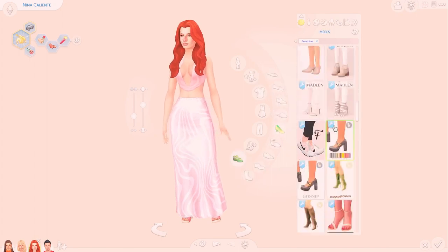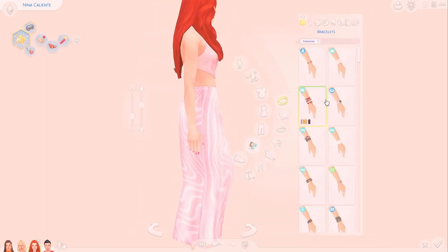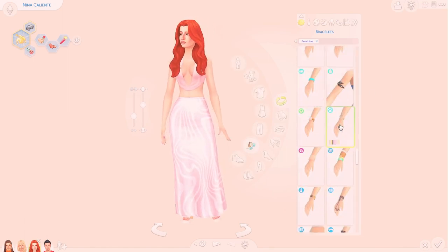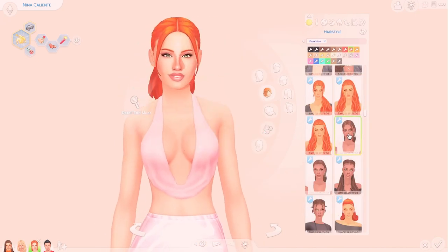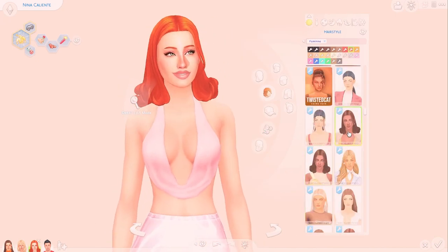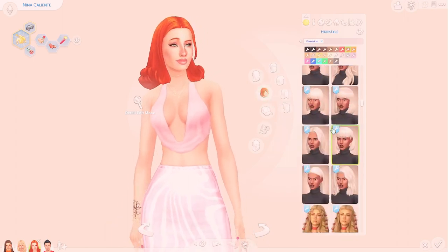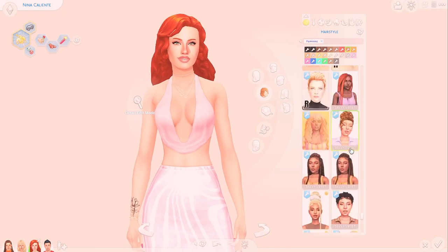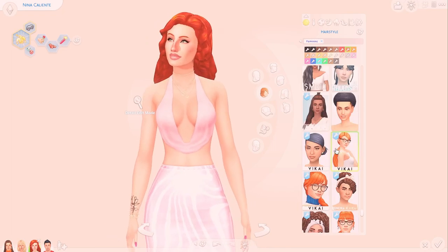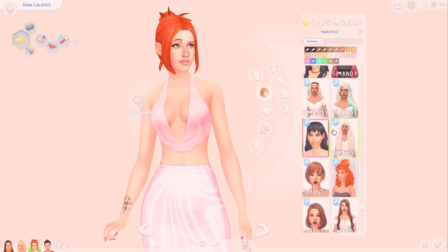For her outfit I wanted to keep the pink that she wears in Sims 4 but make it slightly more risqué and give her a cute flower tattoo, because I feel like she'd have a tattoo but something pretty. I couldn't decide on her hair as always and went back and forth quite a bit, but I don't want it to be something long — she would definitely have long hair.